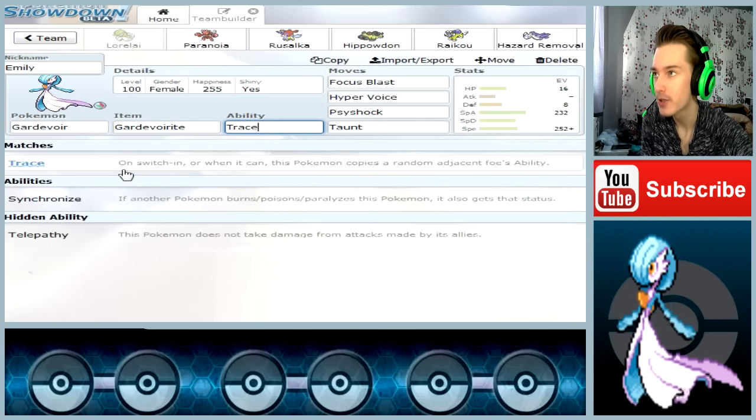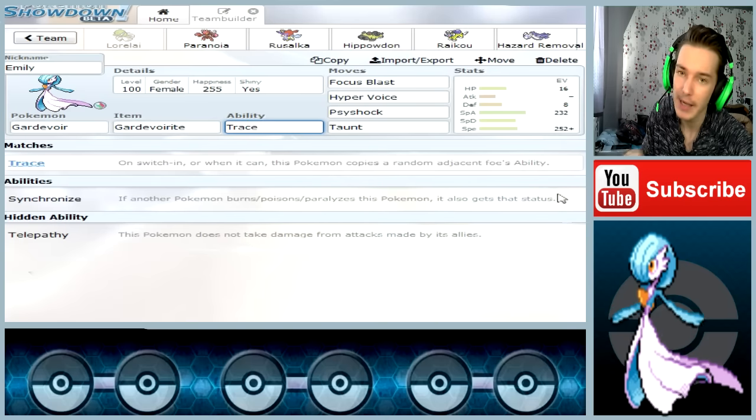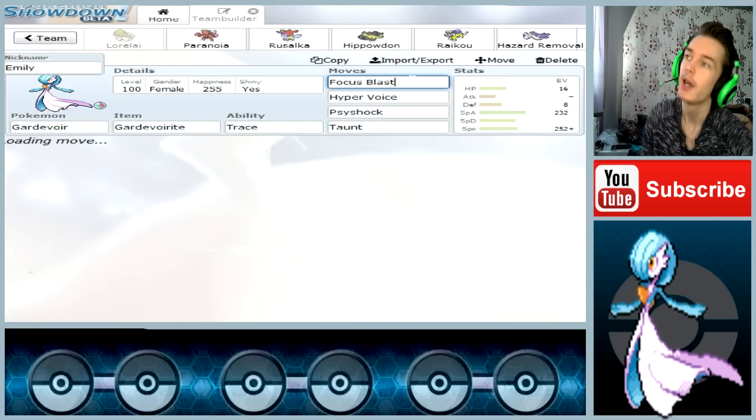Ability: Trace. On switching in, it copies a random opponent's ability. So it copies your opponent's ability and you can use it against your opponent.